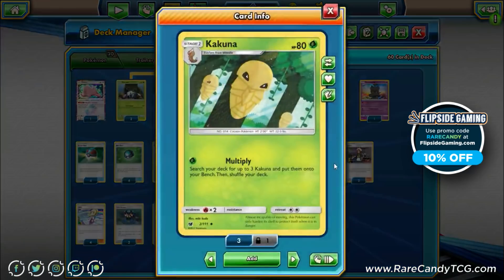More importantly, we are playing four of the Kakuna all the way back from Crimson Invasion, because it has this attack called Multiply. For a single Grass energy, search your deck for up to three Kakuna and put them onto your bench. This will look very familiar to the Frogadier attack Water Duplicates from the old Greninja archetype — that's how Greninja would typically get set up, forgoing Rare Candies to get all Stage Ones via that attack. We have no Rare Candies in this deck whatsoever. It feels almost wrong being a channel called Rare Candy and not playing any in a Stage 2 deck, but this way is probably more efficient.